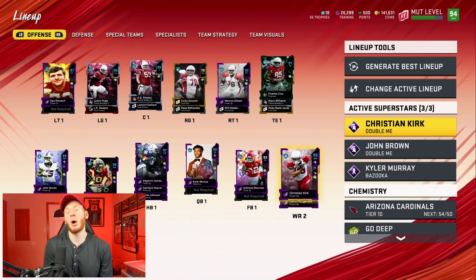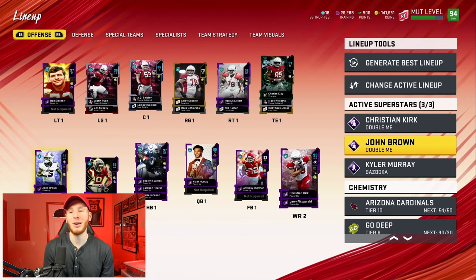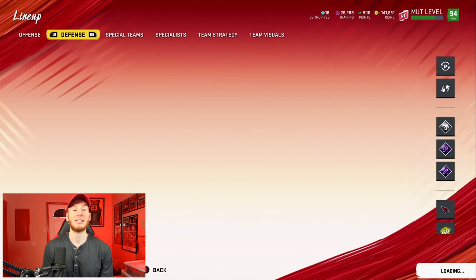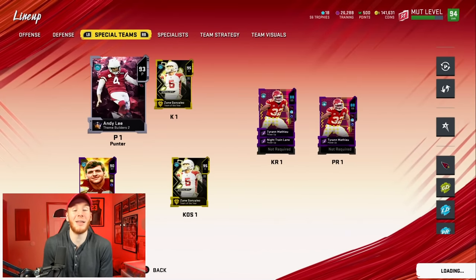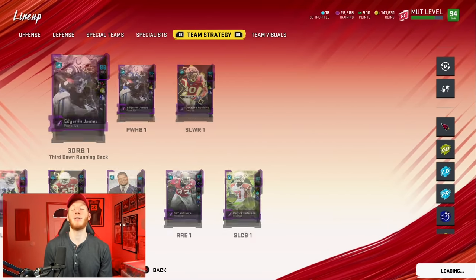I forgot to go over offense — I always use the same things though. Kyler Murray has Roaming Dead Eye, Escape Artist, and Gutsy Scrambler. The receivers have Slot Apprentice, Out Corner Elite, and Streak Specialist. The team is working. And even on top of that, they have great special teams — a great punter and kicker.